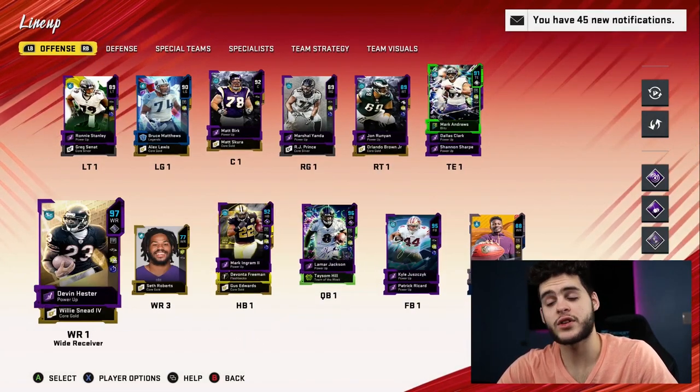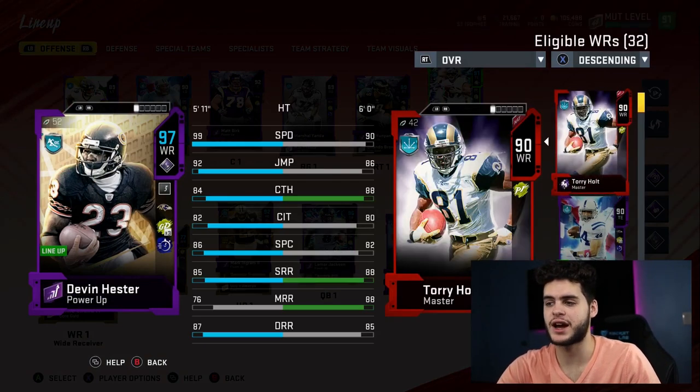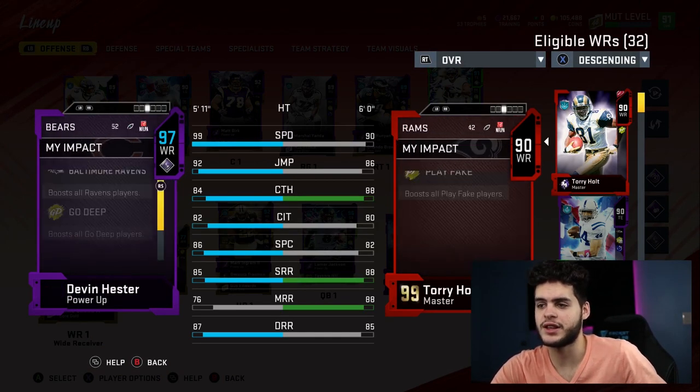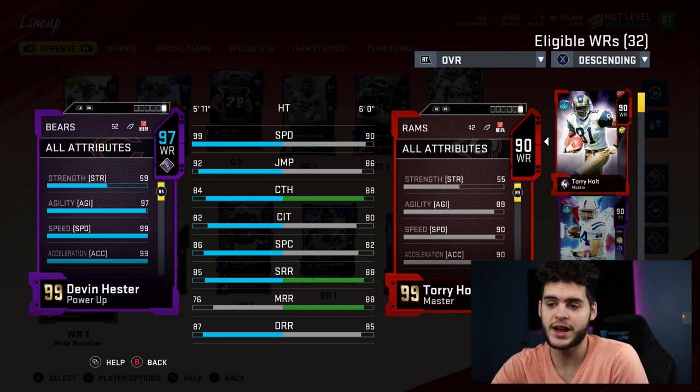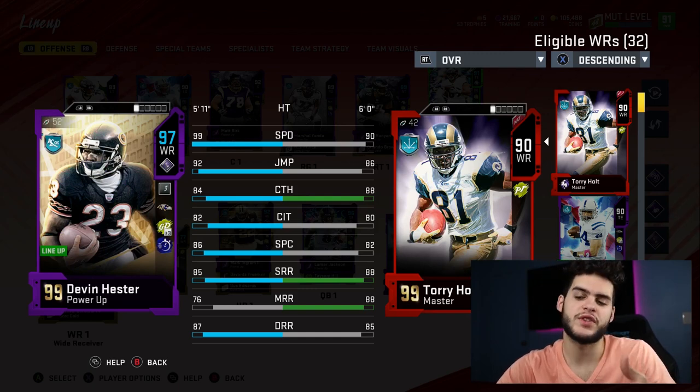Coming over to their actual first wide receiver — he's more of a gadget player. Devin Hester with 99 speed, 92 jumping, 87 deep route running, though the catching stats aren't great. What you've got to worry about is that 99 speed, 97 agility, and 99 acceleration. This card is crazy and unreal — this is the beauty of a theme team. Devin Hester can be maxed out with speed and excel on a theme team.